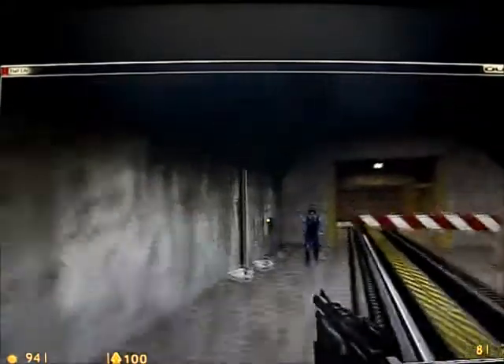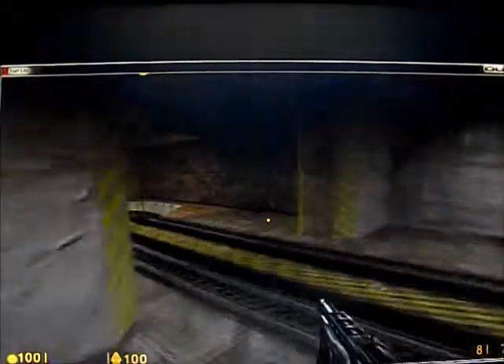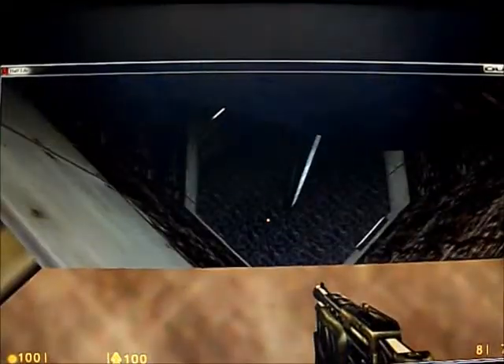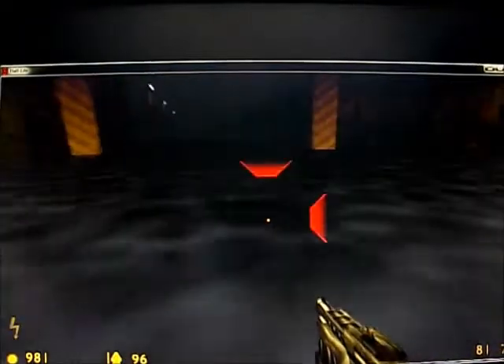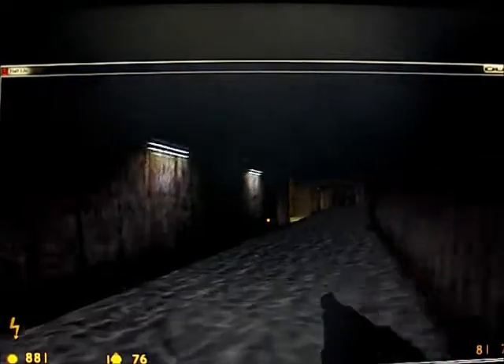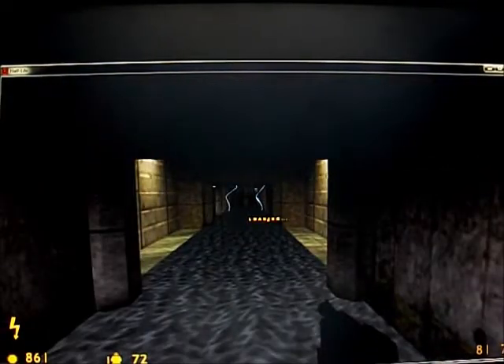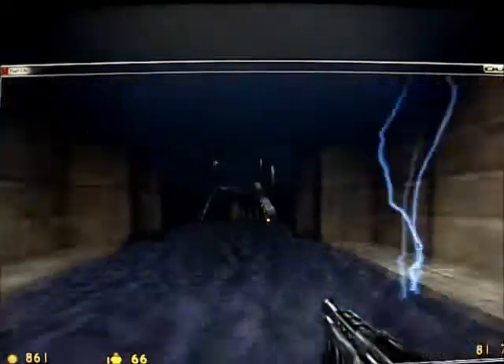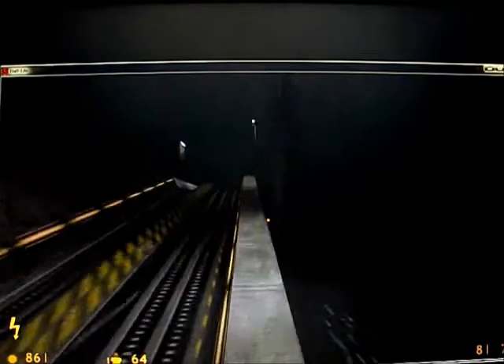Welcome back to Half-Life. Usually in this chapter you have to take the rail and it goes down, but we have no rail so we just land right down here. You have to go through this electricity for a bit. I want to keep jumping so I don't take as much damage.